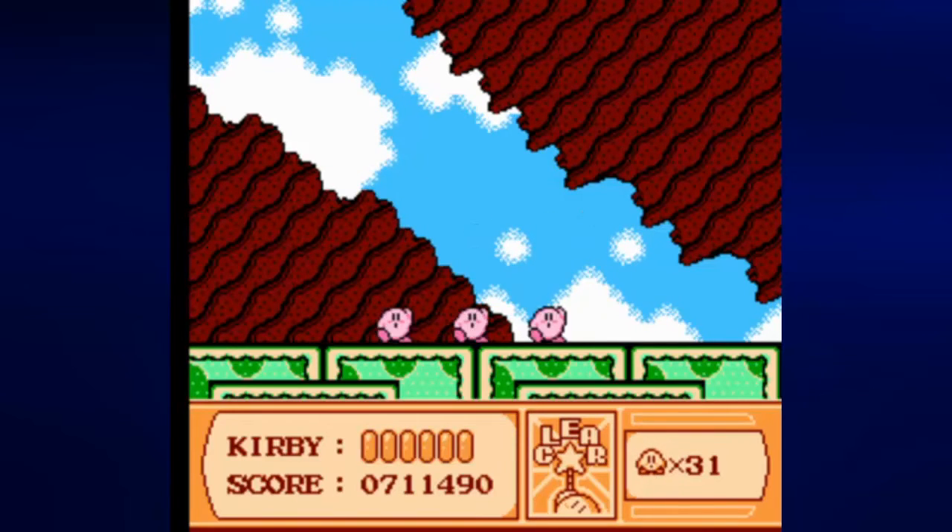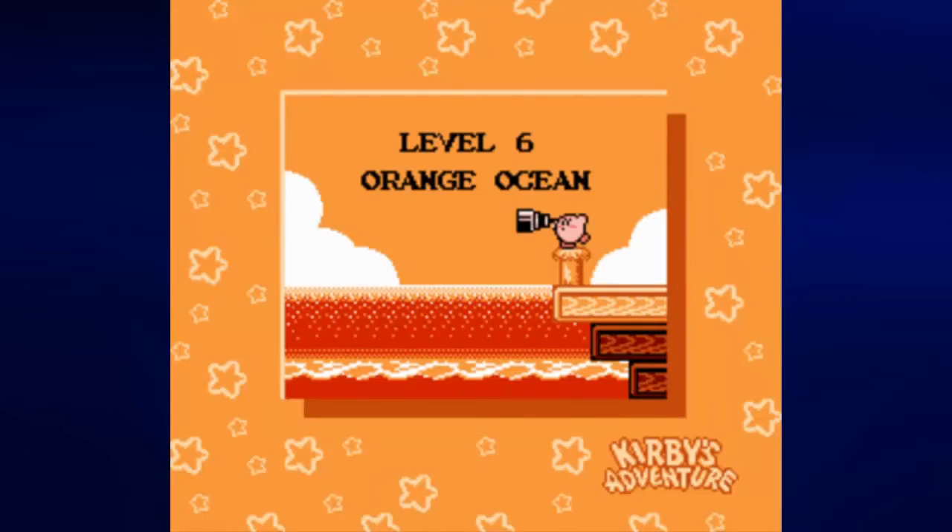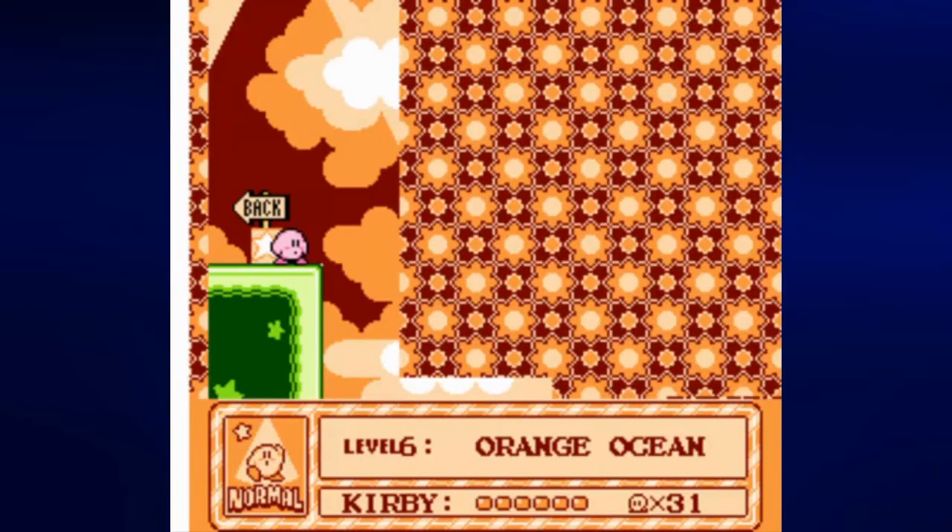But once you get past him, you go to Orange Ocean, complete with orange background. This is going to be quite the level — we are getting really close to the end of the game now. We'll start off level 6 in the next video, so join me next time when I take on the first three stages of Orange Ocean. Until then, this is PrinceWaterCress — take care, stay safe, and thanks for watching.